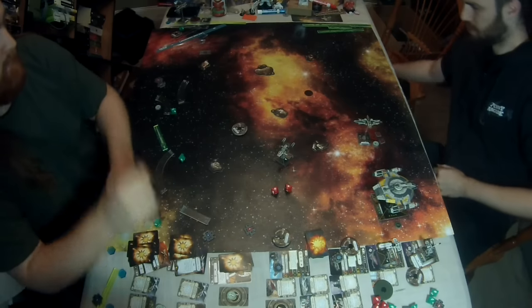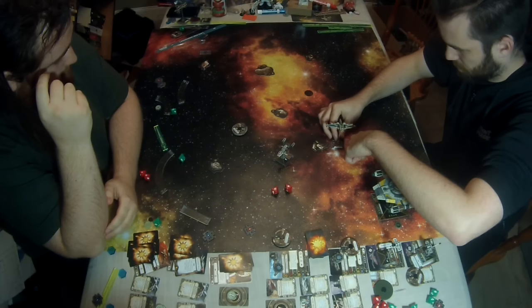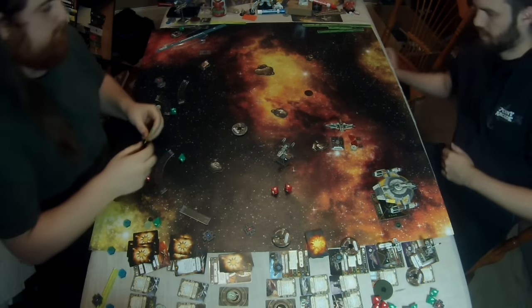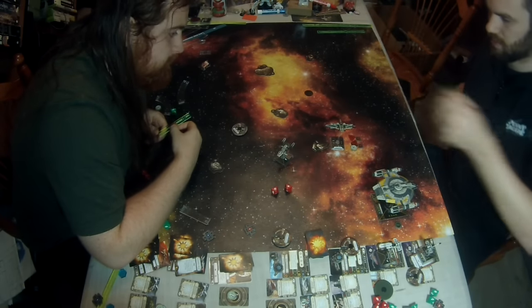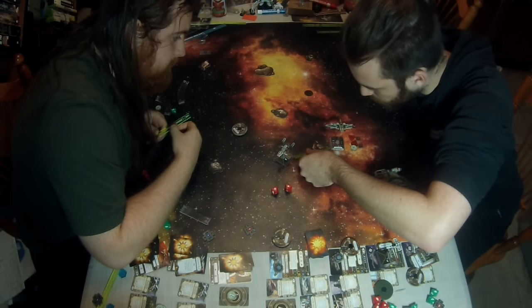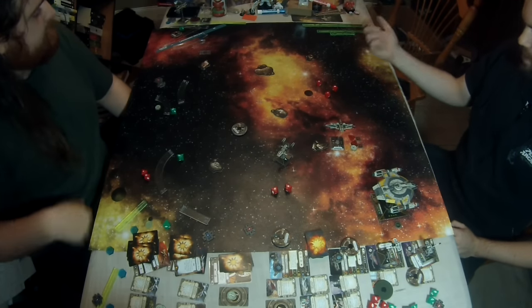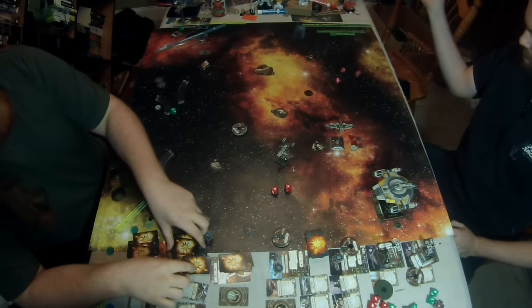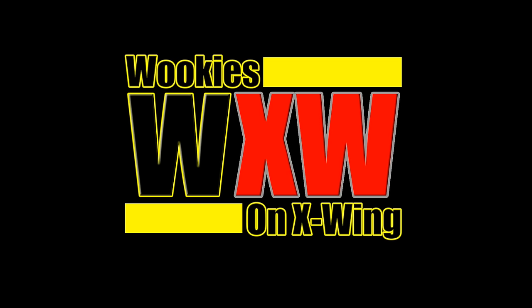Trying to pull Nora onto the asteroid but the base wasn't quite wide enough. That made me wish I had taken seismic torpedoes to blow the asteroids away. We see the effect of stacking tractor beams: I can shoot through the asteroid and I don't care, because there's a minus-two penalty to defense. You'd only get up to two defense dice anyway. And there is the Syndicate Thug putting the final nail in Nora's coffin. That was incredibly brutal — but it really showed off the Lancer's potential.